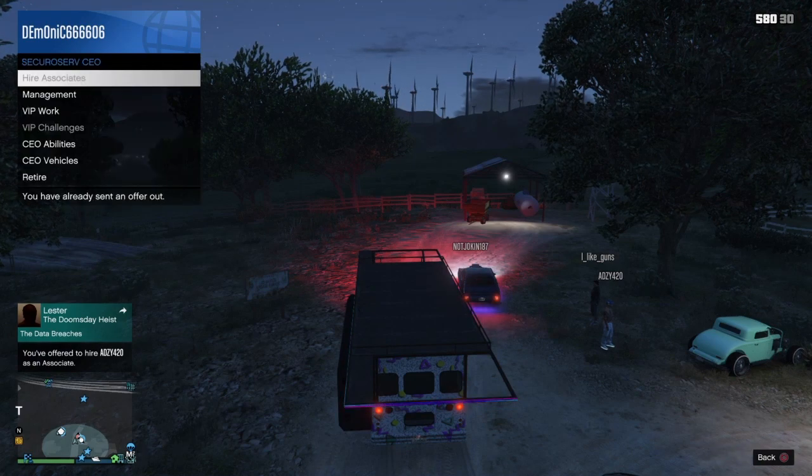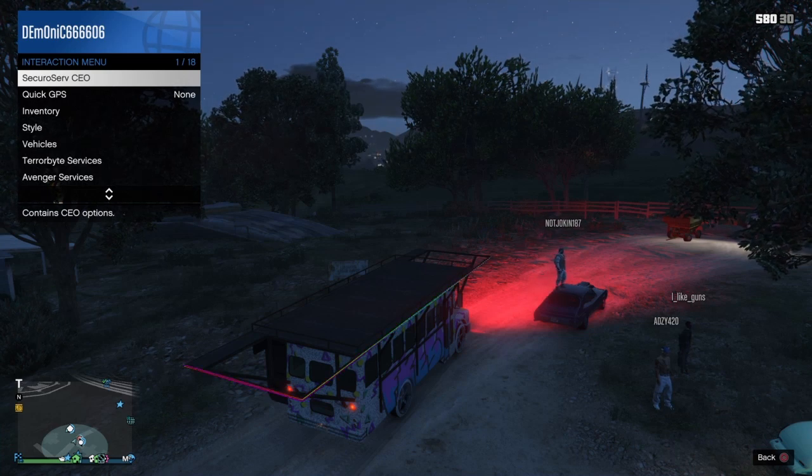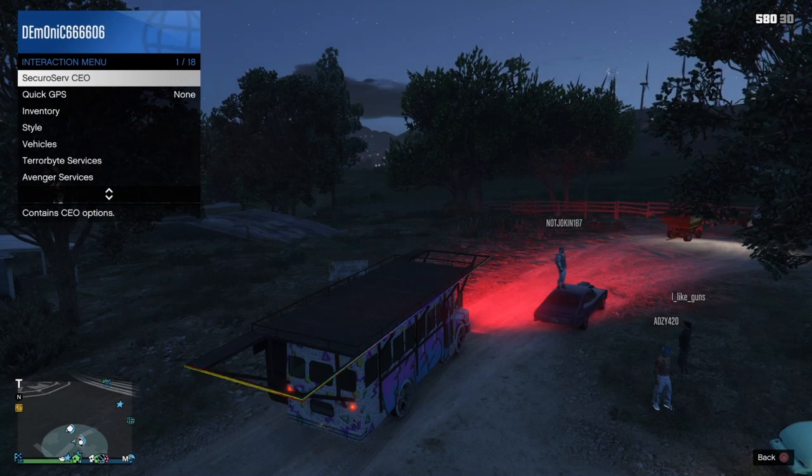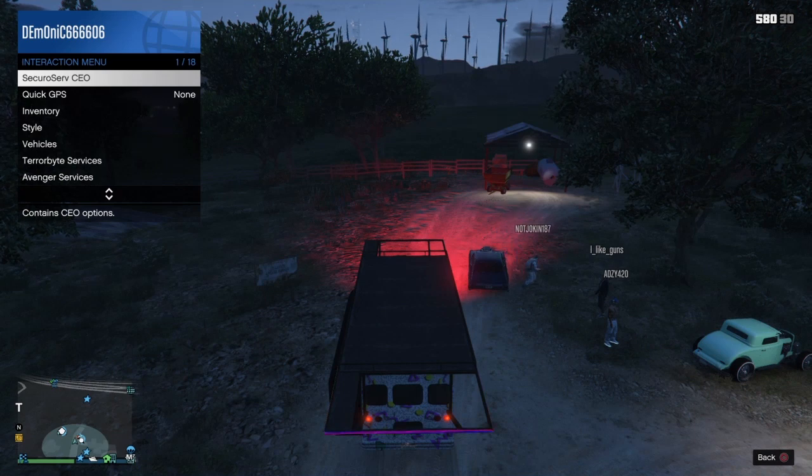What's going on everybody, it's Antics here. The party bus give cars to friends glitch has been released, so I'm going to show you how to do it the easy way. You're going to need to do the normal give cars to friends glitch out method in the bunker with your Fagio — everyone should know how to do that by now, and there's lots of videos on it if you don't.